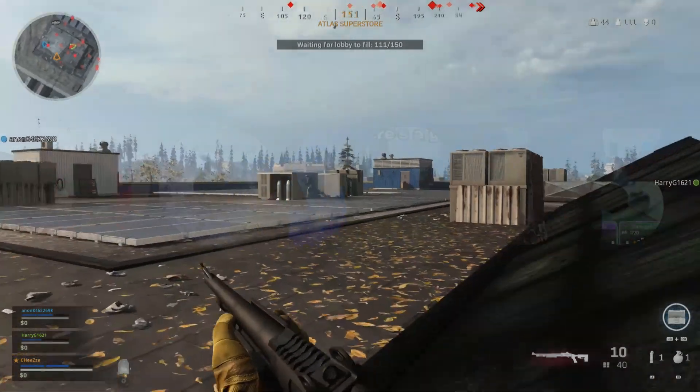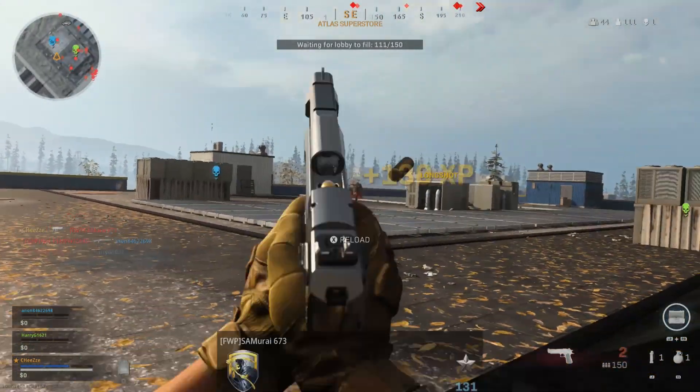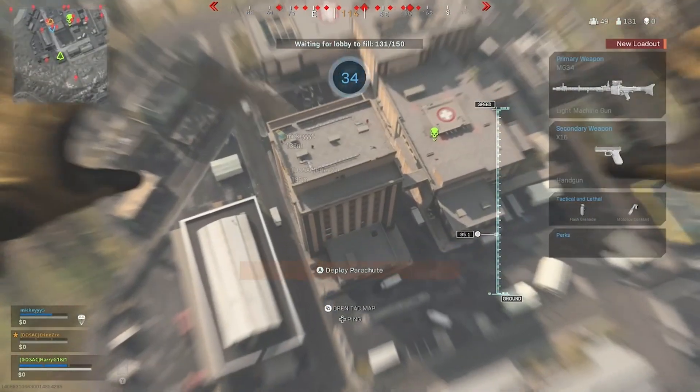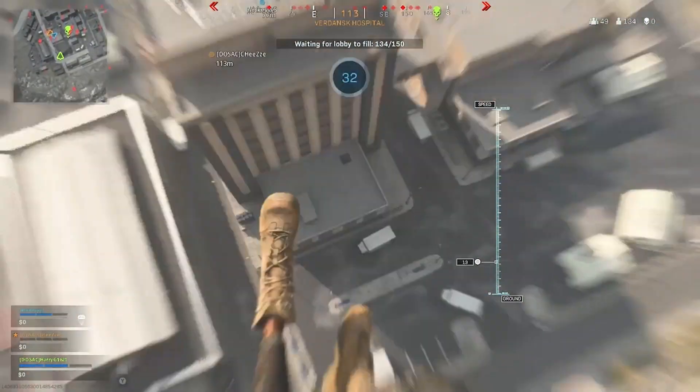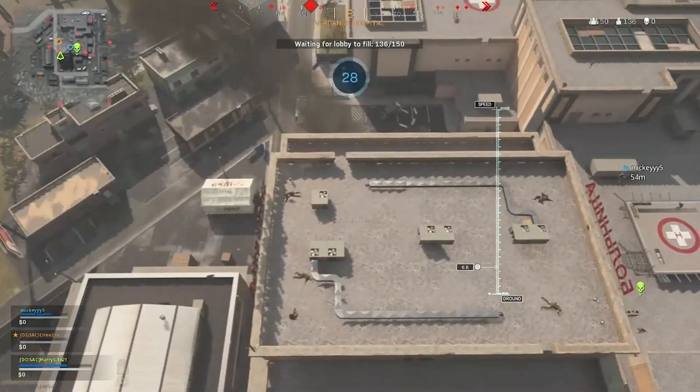For the start of this easter egg we are going to have to run through some things that you need to know in order to discover the zombies in Call of Duty's Warzone. We recommend that you try this a few times in Plunder to learn the locations of certain elements before you go to Warzone, as this will make it a lot easier.